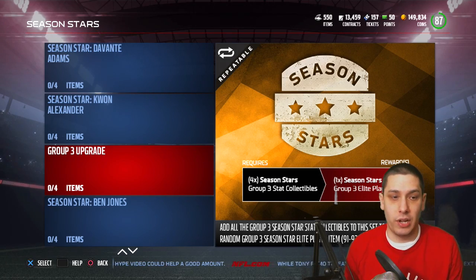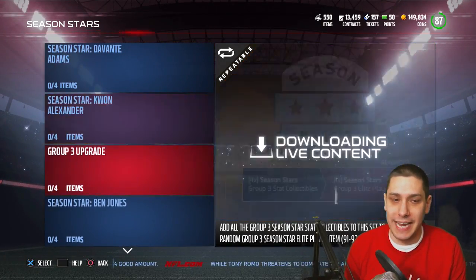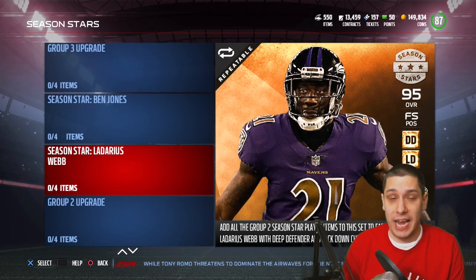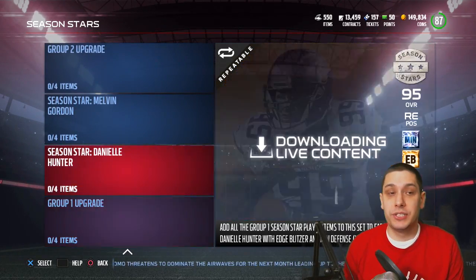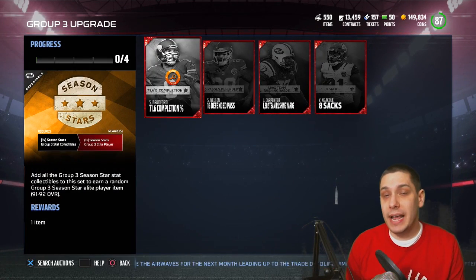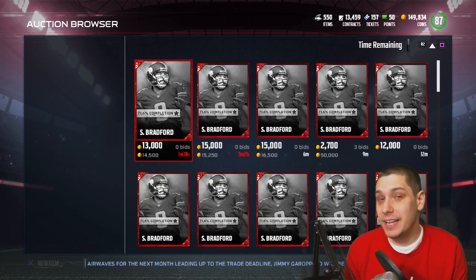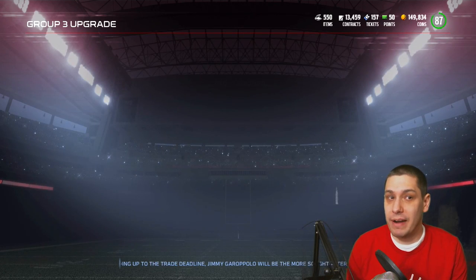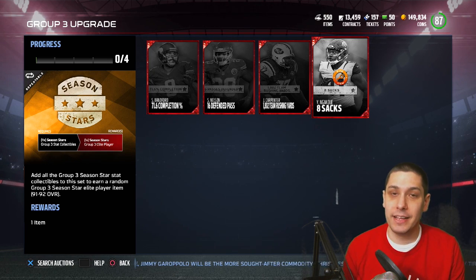The other option is that you can actually go through what's called the group three upgrade. These are broken down into groups. The first group is Devontae Adams and Quan Alexander for the heroes. The second group is Ben Jones and Ladarius Webb — that Ladarius Webb has great man coverage and zone coverage, by the way. And then you've got Melvin Gordon and Daniel Hunter. Those are group one. In order to actually do an upgrade and get yourself one of the elite players, you can potentially pull some of the collectibles, which go for closer to 15 to 25k. If you collect all four of these, you're going to guarantee yourself one of the elite players from that group.